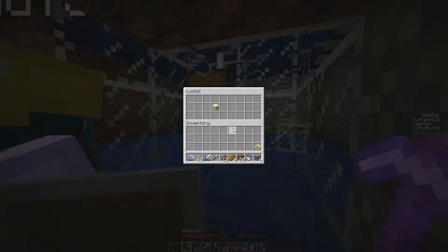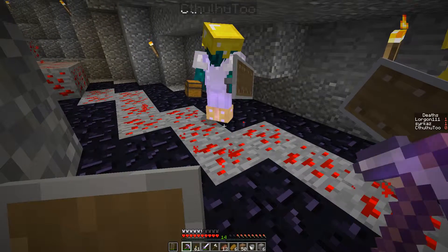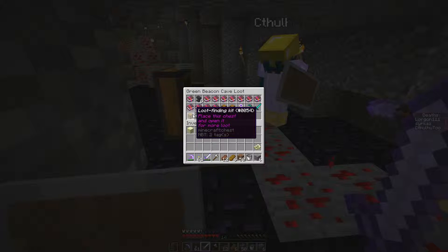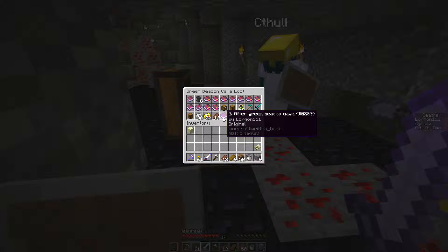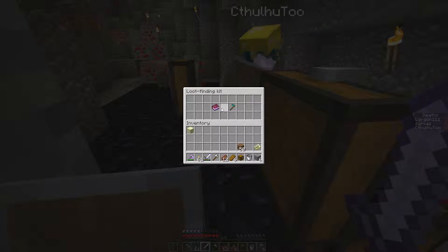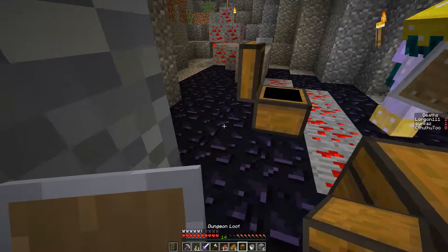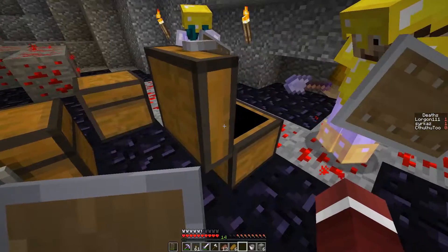It says 'Green Beacon Cave Loot' - place this chest and open it for more loot. Wow - diamond gear, tons of iron, gold, and there's another loot-finding kit: place this chest and open it for more loot. There are two dungeon loots. What does this have for us? There's a bonus finding kit - a proximity detector! That is awesome - it can hold and detect loot.